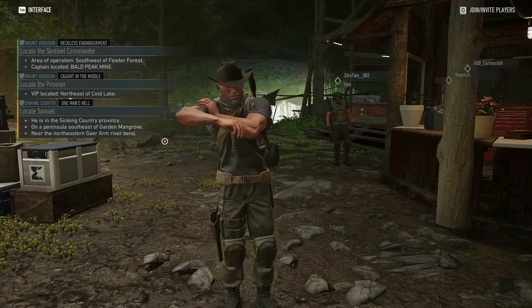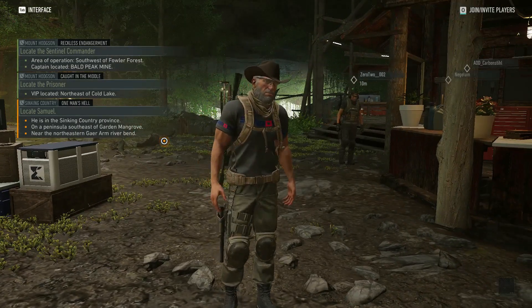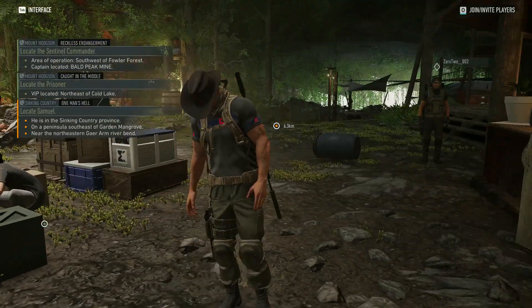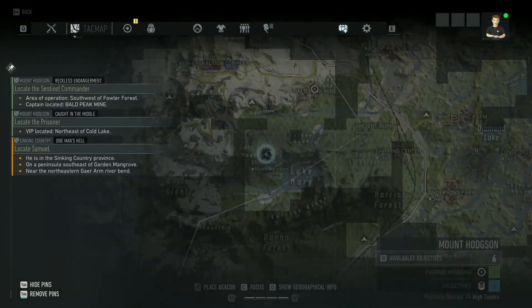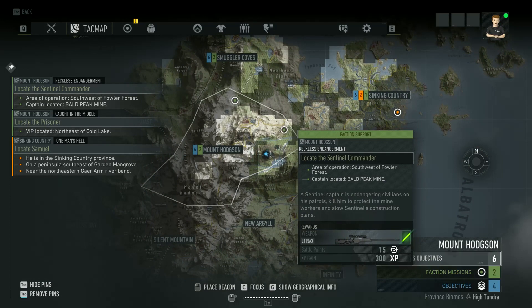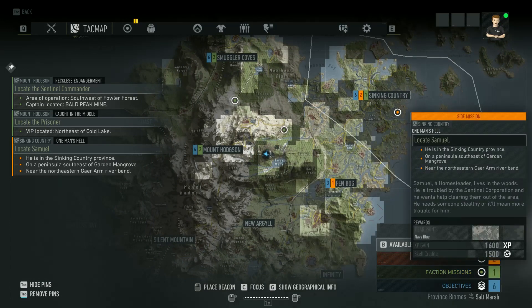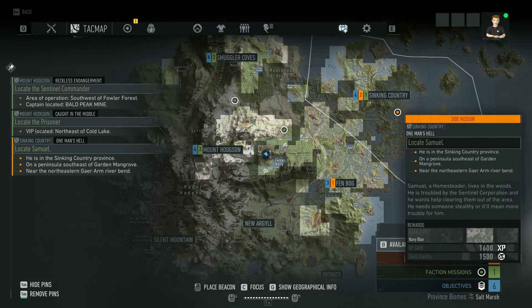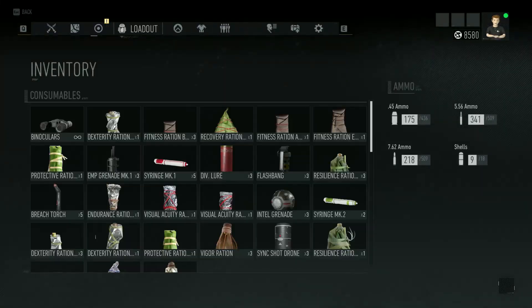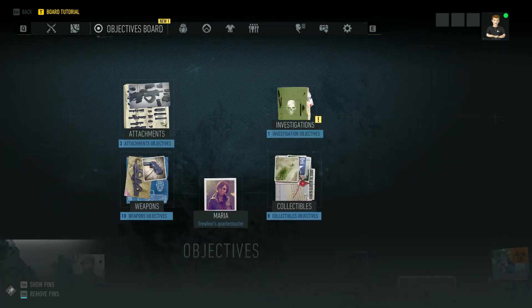If I come out of everything, there they are, and you can tab those on and off — tab on, tab off. Now if I go to my map it will show: there's my green ones — these are my faction support missions, this is the one I just equipped which is the side mission. These are the only missions, along with the main mission, that will show up on your map.